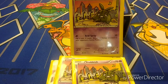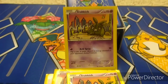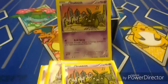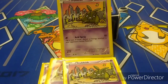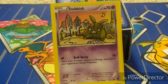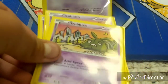Playing four of the Breakpoint Trubbish. It has 70 HP, Acid Spray for a Psychic energy does 10 damage, and has a flip coin effect that poisons the active Pokemon. Pretty clutch sometimes. Sorry guys, I'm trying to fix my new tripod — it's pretty crappy. Trubbish evolves into something special.